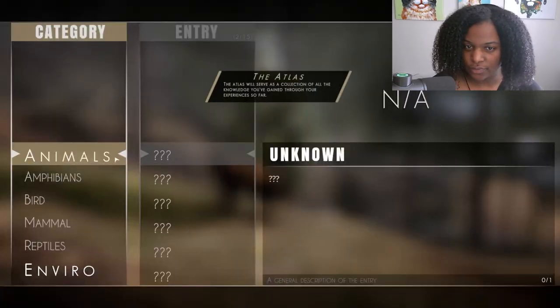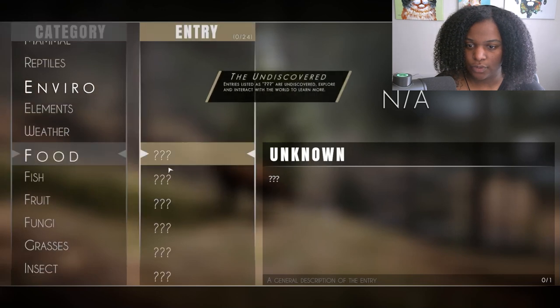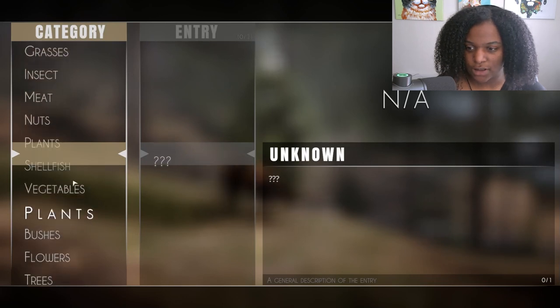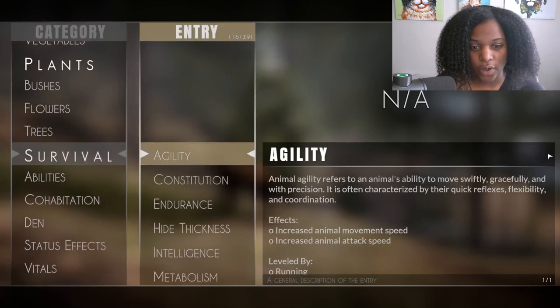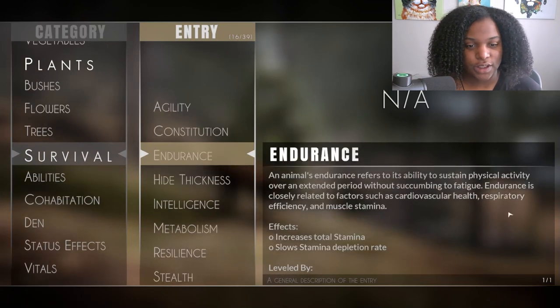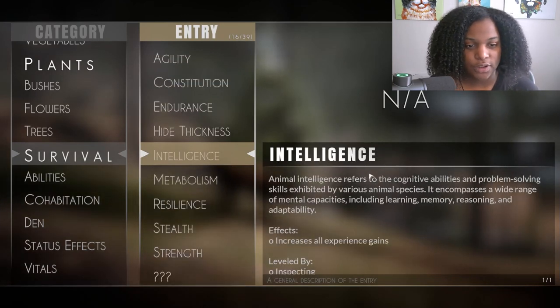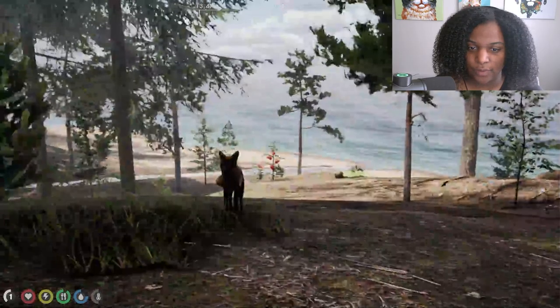The Atlas was H, right? The Atlas will serve as a collection of all the knowledge you've gained through your experiences so far. There's a lot of food categories: Fish, Fruit, Fungi, Grasses, Insects, Meat, Nuts, Plants, Shellfish, Vegetables, Bushes, Flowers, and Trees. The Atlas basically tells you about the state of the world you're in and your character - information about status effects, abilities, vitals, food, and pack living can all be found here.